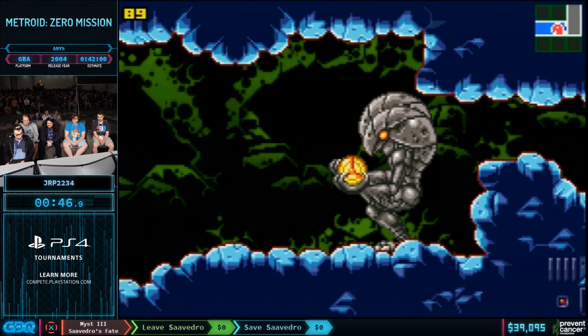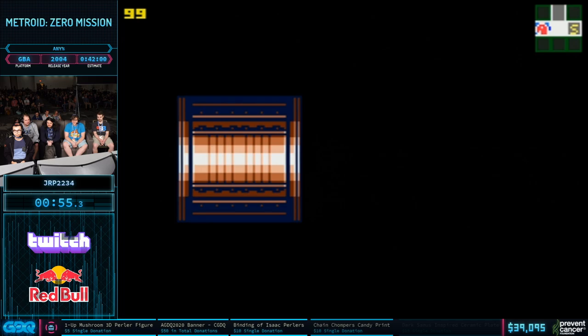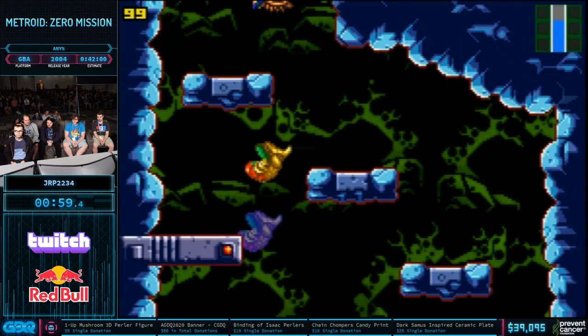All the Zero Mission runs start off the same way. We start off here in Brinstar. We pick up the Morph Ball, we get the missiles, the bombs. There's a lot of cool stuff that goes on in Brinstar, including this climb.